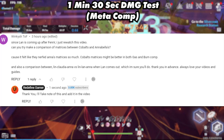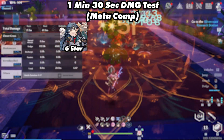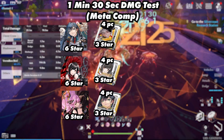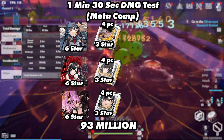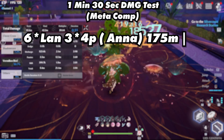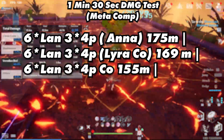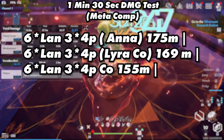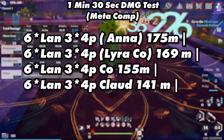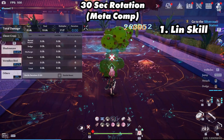I was also asked to test out Lynn, Claudia, and Annabella versus Lynn, Lan, and Annabella. That team consisted of Lynn using a 3-star 4-piece Claudia, Annabella using a 3-star 4-piece Annabella, and Lan using a 3-star 4-piece Lin. In a minute and 30 seconds, they were able to reach 93 million. Using live stat values: 6-star Lan pulled out 175 million; 6-star Lan using DPS matrices, 169 million; 6-star Lan using Cobalt matrices, 155 million; and 6-star Lan using Claudia matrices, 141 million. The heroic Rudolph clear time was 3 minutes and 8 seconds, and here is the 30-second rotation.